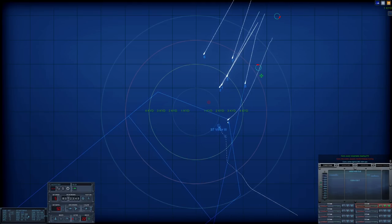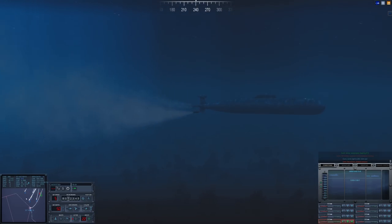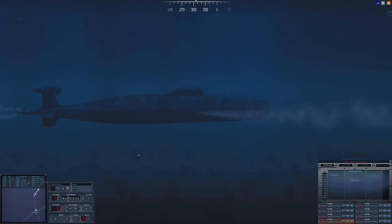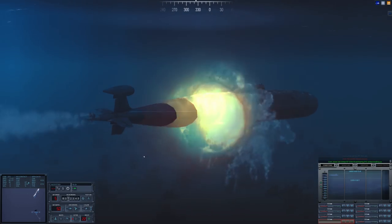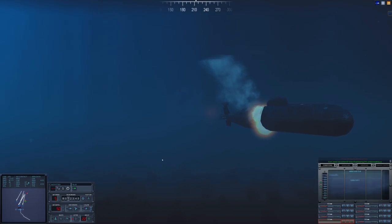The Victor is dropping noisemakers in the water. We still have the wire, thankfully, so we can guide it in. Mark 48 has reacquired the target — this will be our first kill of the mission. Looks like it's going to hit in the reactor space. Impact — the Victor 3 is breaking up. That is one very dangerous threat taken care of.